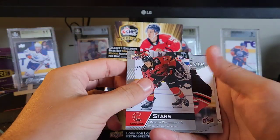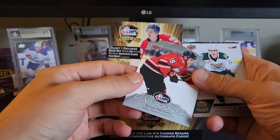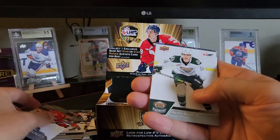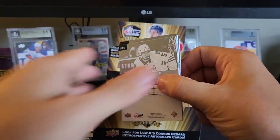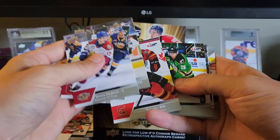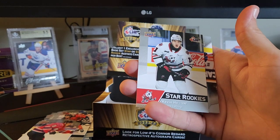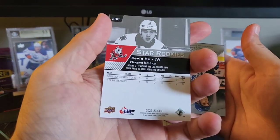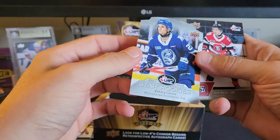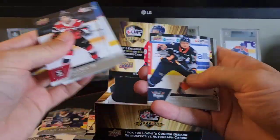We have a stars here of Cohen. We have another star rookie here of Cervac. Star rookies of Kevin. And a star rookie of Zachary Lavoie — again, like another throwback or whatever you want to call it.